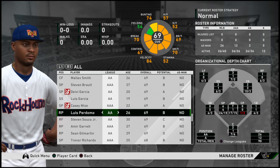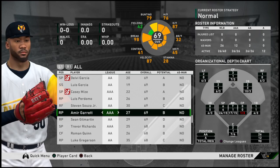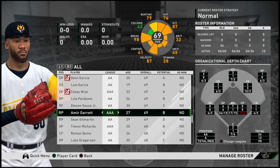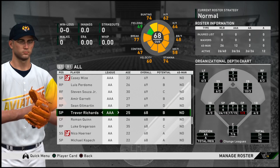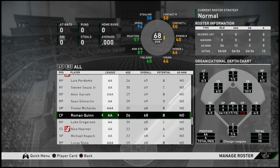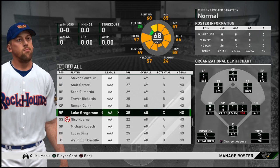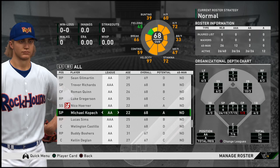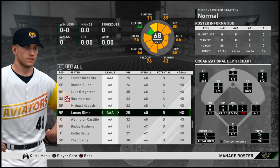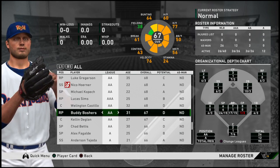Here's Luis D. Perdomo, not to be confused with Luis M. Perdomo from the early 2010s. Steven Souza Jr. signed with the Cubs over the offseason. Amir Garrett is a fiery lefty reliever — he's actually one of the players involved in the MLB The Show Players League. I kind of think he got hosed with his 69 player rating, although it is nice. Trevor Richards was traded from the Marlins to the Rays during last season. Roman Quinn is a backup Phillies outfielder. Luke Gregerson is another veteran reliever who is unofficially retired. Nico Hoerner is going to be a big part of the Cubs infield in years to come. Michael Kopech, once he recovers from his arm injury, is a potential ace in the making for the White Sox. Lucas Sims is more relief pitching depth. Wellington Castillo was in spring training camp with the Nationals.